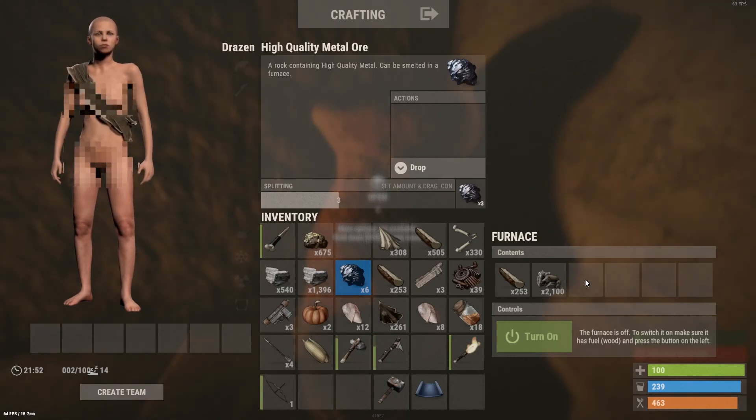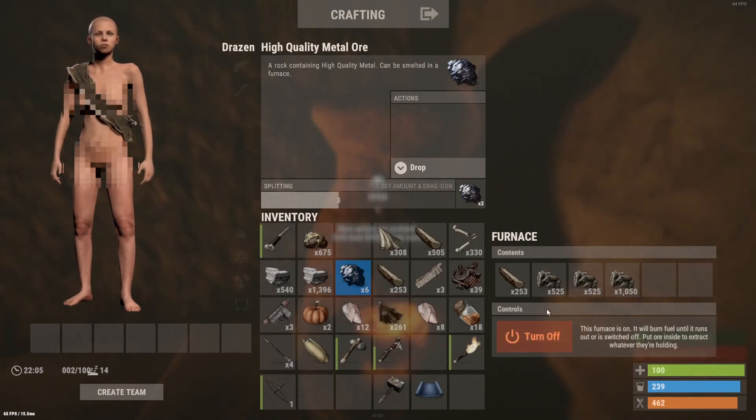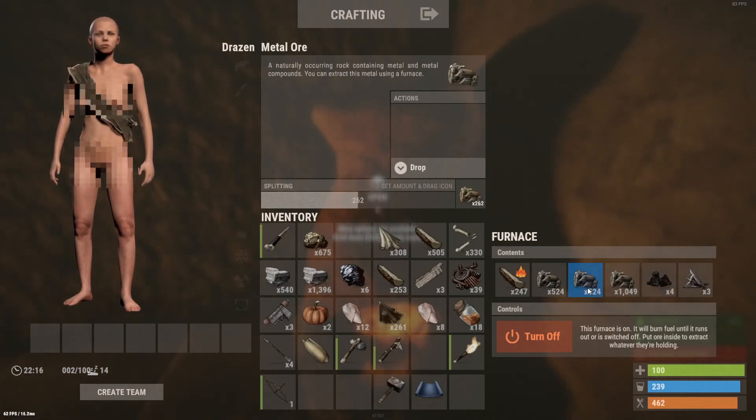If you use the middle mouse button, you'll split the stack in half. You want to leave one empty spot for the melted material you make, and one spot for the coal. Once you turn it on, the byproduct is coal — which you don't want to throw away. Charcoal can be used to make gunpowder, so keep it in a box. Your ore melts down to metal fragments.